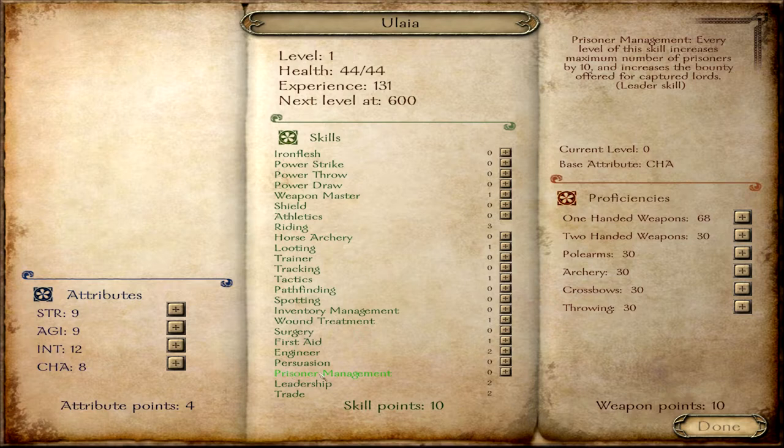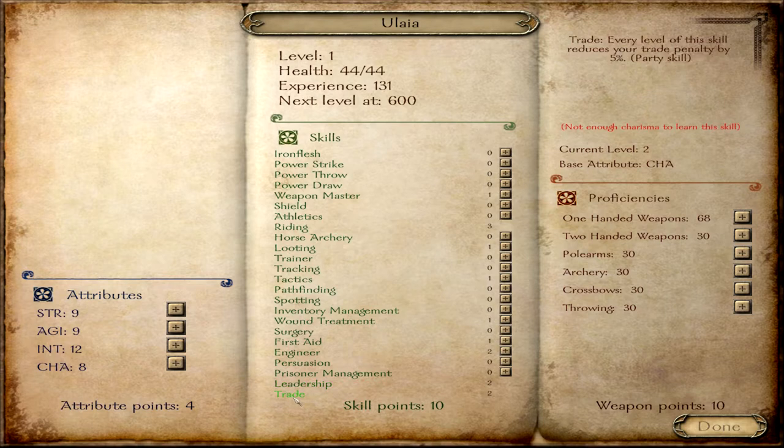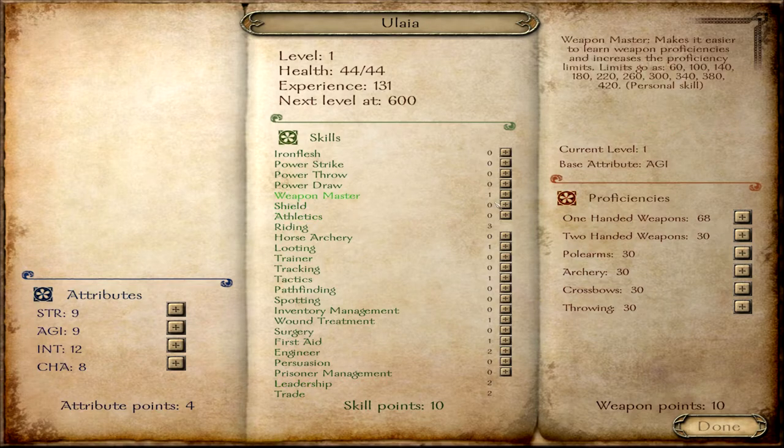Prisoner Management is actually kind of important — it increases the amount of prisoners you can take, so when you start selling prisoners to the ransom broker, the higher this is, the more prisoners you'll be able to have and the more money you'll make. Leadership is probably right up there with Trainer in importance — for every level you gain 10 to the maximum number of troops in your command, reduces wages, and increases party morale by 5%. And then Trade just reduces trade penalties by about 5%, and that's all the skills.